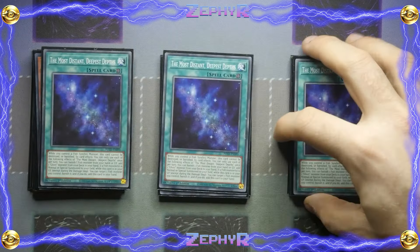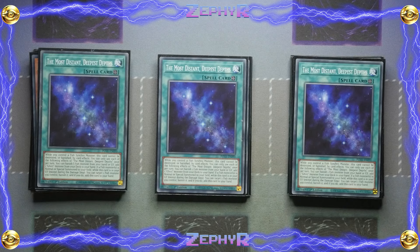Onto the spells, we've got three of the Most Distant Deepest Depths — quite a tongue twister. While you control a fish synchro monster, this card cannot be destroyed or banished by card effects. You get to banish a fish monster from your hand or graveyard to add a Ghoti monster from your deck to the hand — very nice. If a fish monster is normal or special summoned to your field while this card is in your graveyard, except during the damage step, you get to target a fish monster you control, banish it, and add this card back. So very easily recyclable.